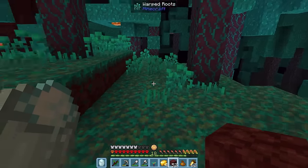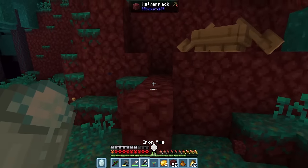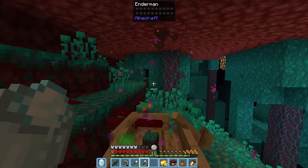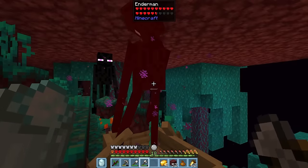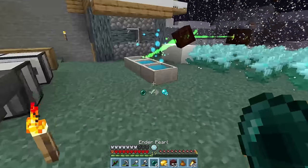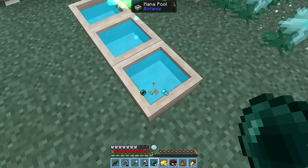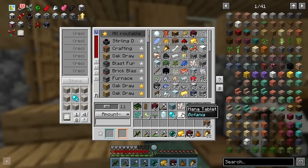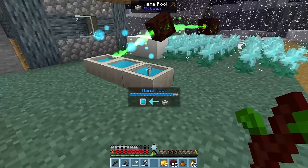Why does the floor sound so wet? Well, we have some more volunteers and another pearl. We'll hang around here for a little bit and then head back to the main dimension. We made it home with six enderpearls. Let's convert three into manapearls and craft up a mana tablet.